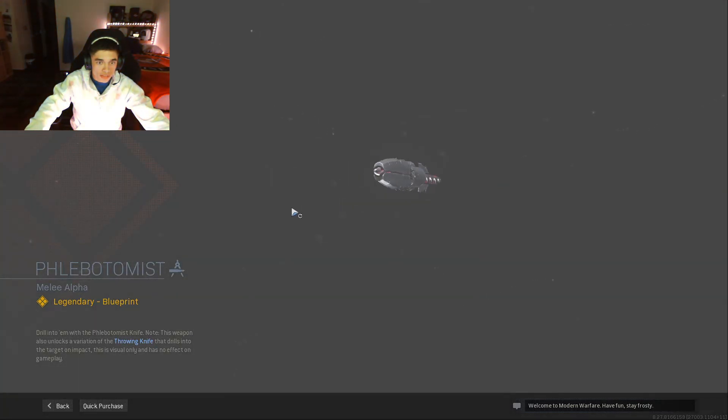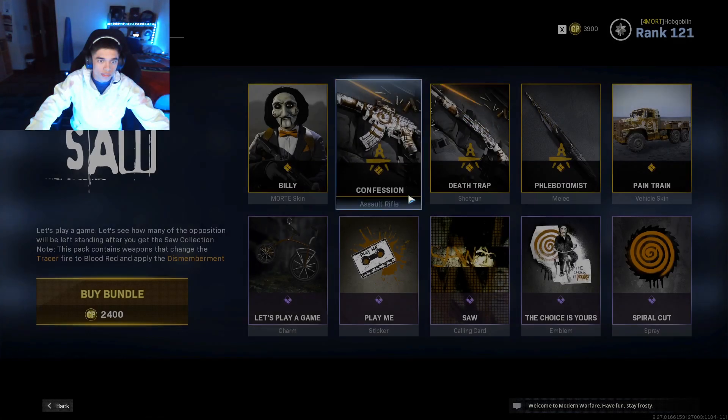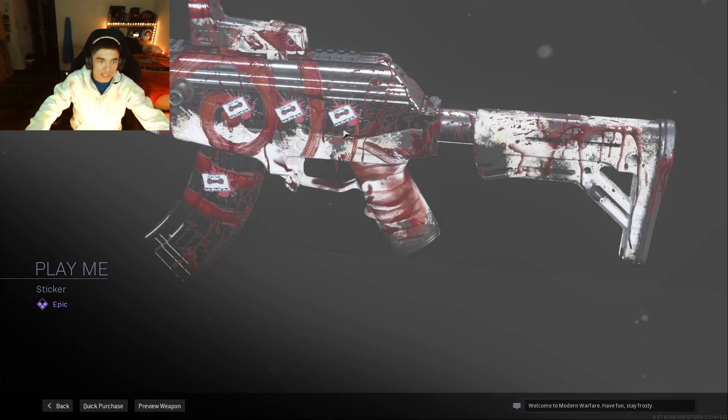We got the Death Trap shotgun. The new freaking knife — this looks pretty dope, I'm actually pretty hyped to use that. Truck skin — dope. And the charm, the little bike he rides around.